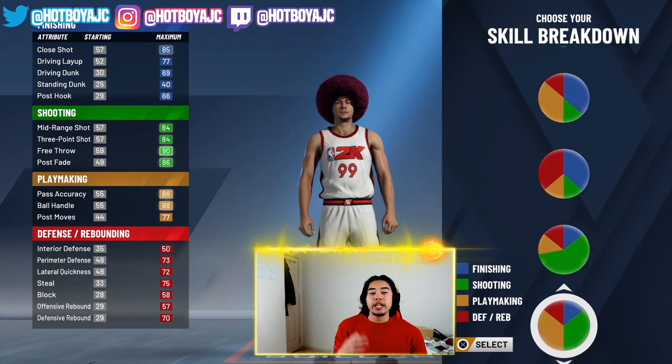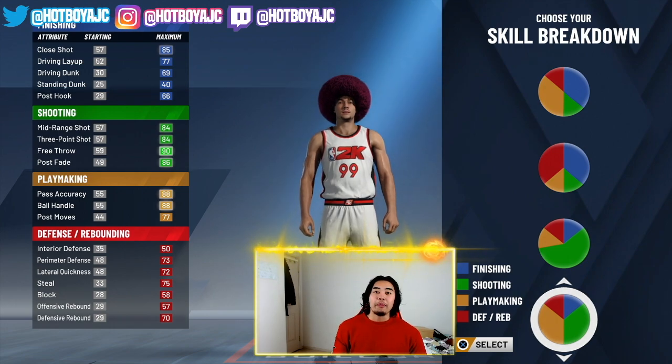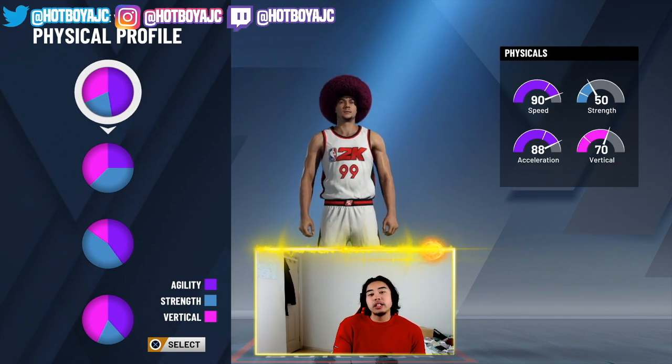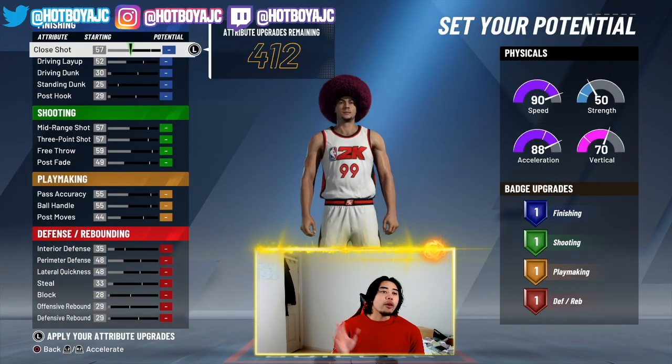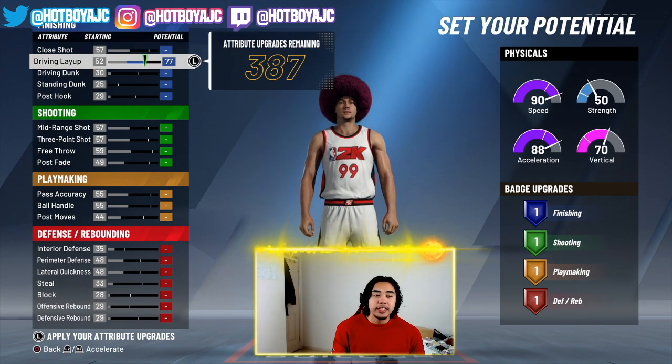The skill breakdown we're actually gonna be choosing is the playmaking and shooting — hence why we're making a three-point playmaker. The physical we're actually gonna be choosing is the first one, which gives you the most speed and acceleration and some good vertical and solid strength as well. Now, for distributing the attribute points: drive and lay out, max out to 77 and then go two ticks down to 75.